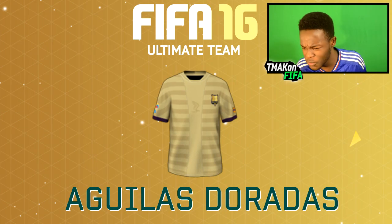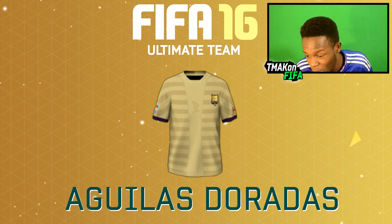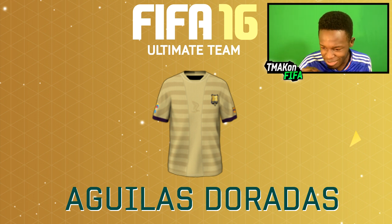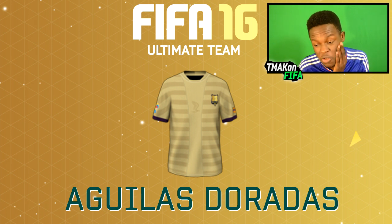Next we have the Aguilas Dorados kit. Probably shouldn't have put it on a gold backdrop, but nevertheless it's a cool looking kit. I like gold kits and I'm pretty sure there's some of you out there that like gold kits as well, and if you're that kind of person this is the kit to go for. It's actually got some diagonal lines going down it — darker gold and lighter gold lines. It's definitely a kit to use for a person who likes gold kits like myself.